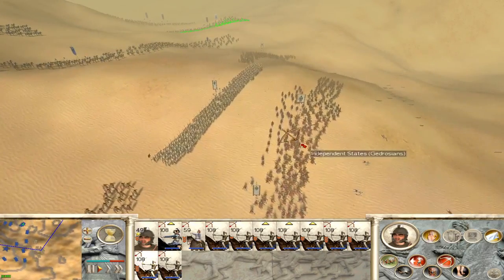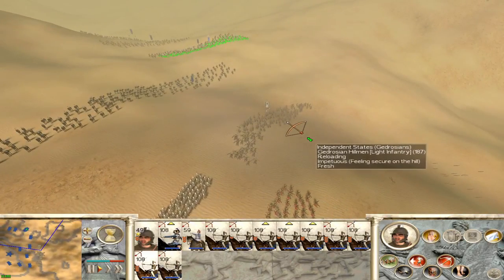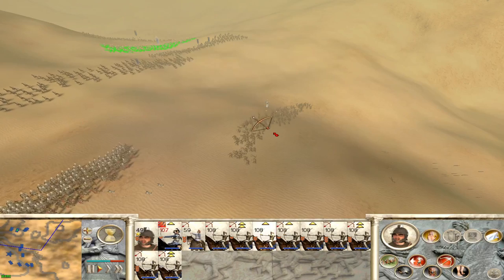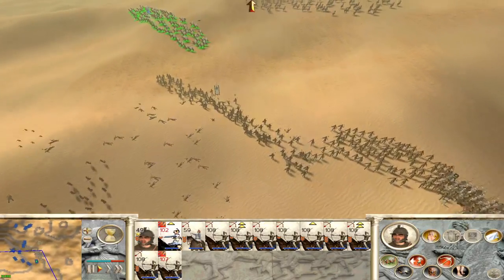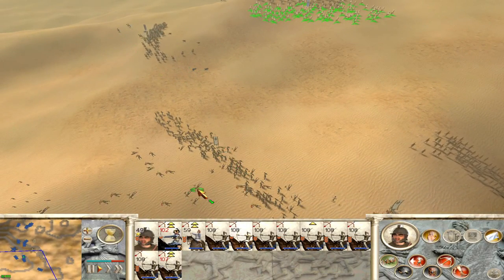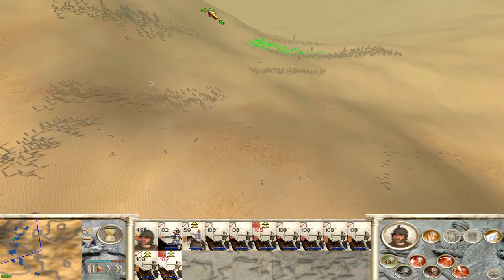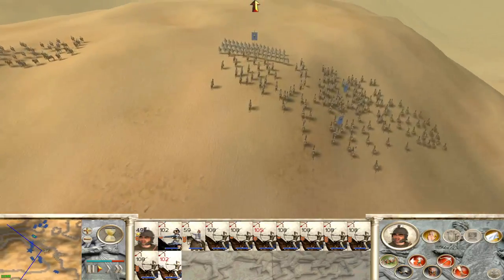They're dying pretty quickly. They did have one unit of archers which is back here. Are you in range? Let's pull you back. Somebody got in range — you got caught with some javelins. You're an expensive unit so we don't want that happening too much. Those Gerdrosians always seem to manage to get into javelin range.